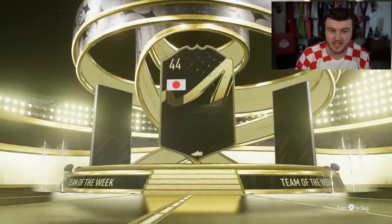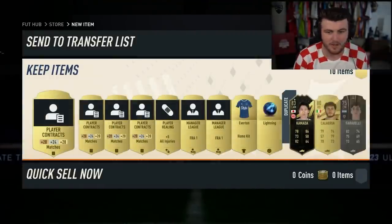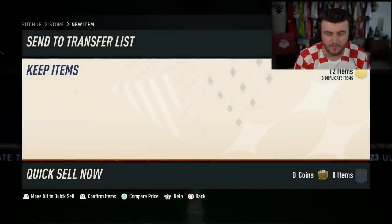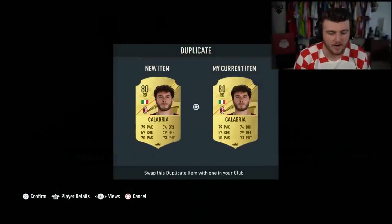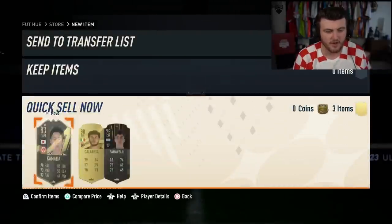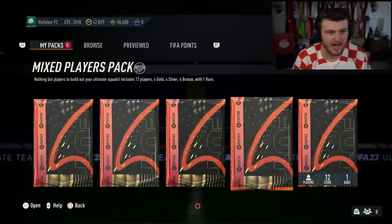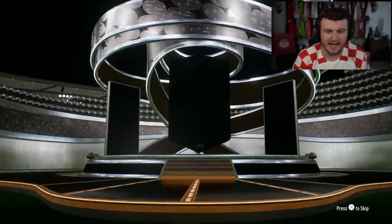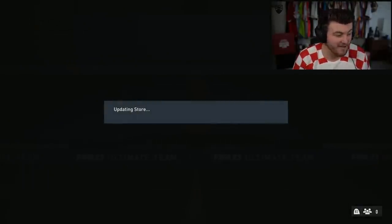We've got a 50k pack, a 55k pack, we've got an inform - it's Kamado, already untradeable, which is annoying. Calabria doesn't sell for anything, we'll discard those. We have five packs total: two 100k packs, a rare mega pack, a mixed players pack, and a 25k rare pack. I'm just hoping for an icon - that would be insane. A hero would be absolutely nuts.